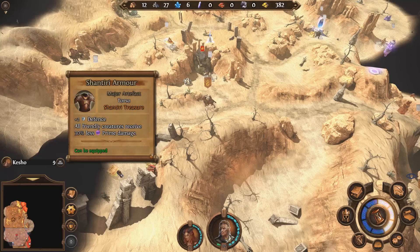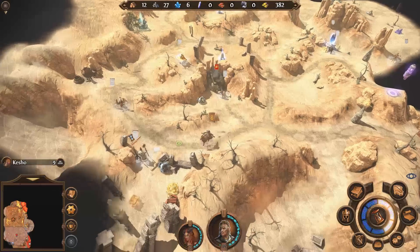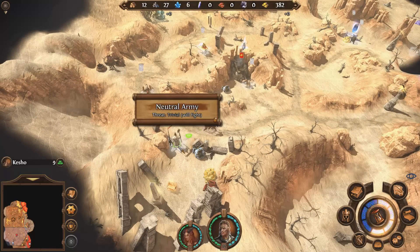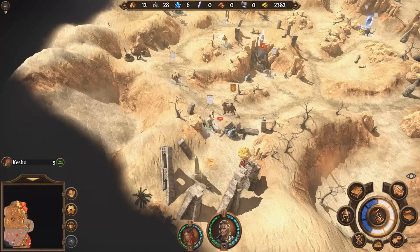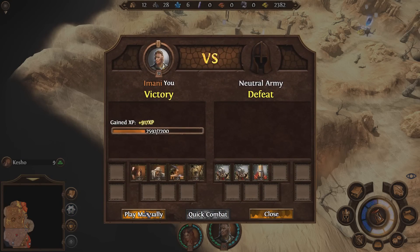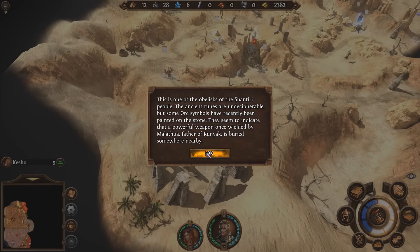Ooh, Shantiri Armor. The Shantiri Treasure. You take less prime damage. I don't like prime numbers because they're weird and they upset me. Let's go ahead and destroy... What was the assessment of this fight? Trivial? Quick combat it. Go ahead and take our Shantiri treasure real fast. This is one of the obelisks of the Shantiri people. The ancient runes are undecipherable. Wouldn't it be indecipherable? Maybe they both exist. What do I know about anything?